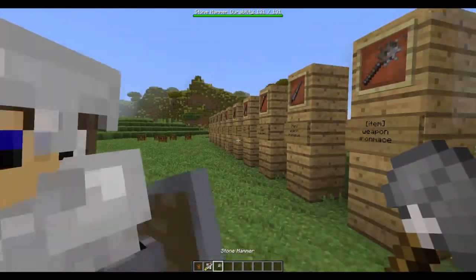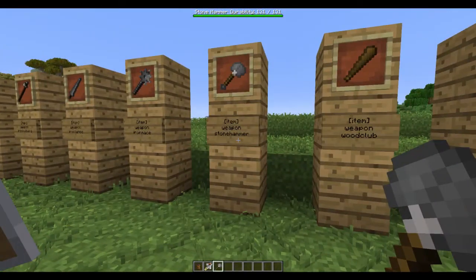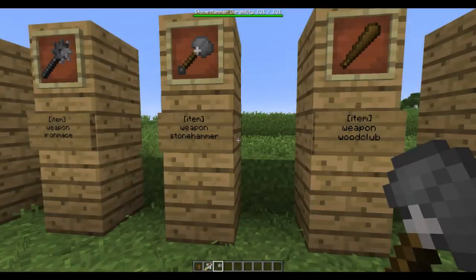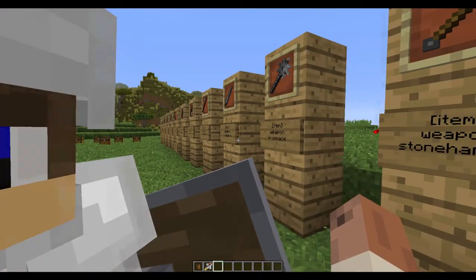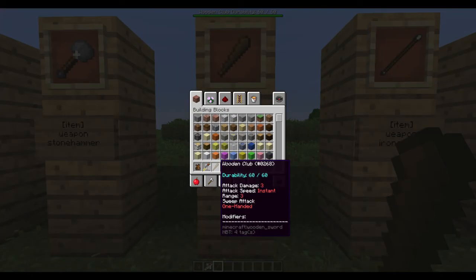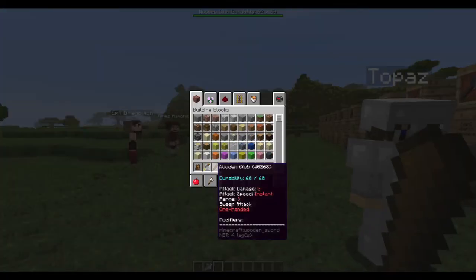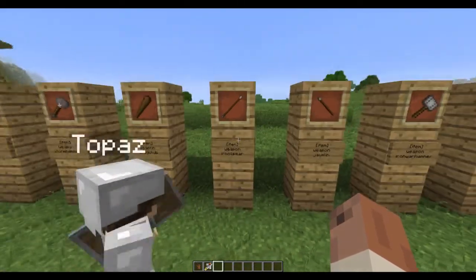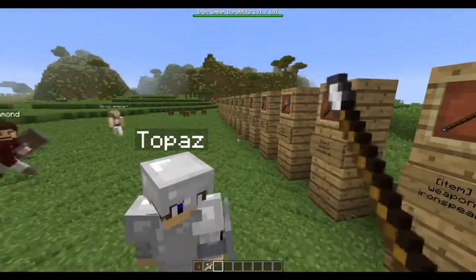We have a stone hammer, and what it does is it has a 5% chance of stunning the player, making them move a lot slower. It's a very weak weapon, but through different levels of blacksmithing, you have a chance of increasing that stun percentage, so it can get a lot higher depending on who's making it. That modifier also works for all the other custom weapons as well. We also have a wood club, which just has the regular Minecraft default sweep attack. We have an iron spear, which has a chance of bleeding the enemy player and also has a longer range.